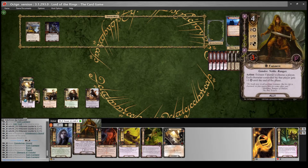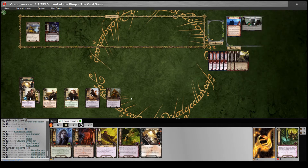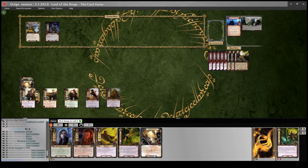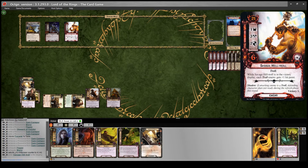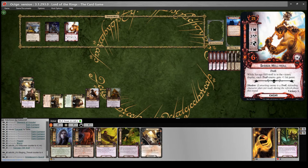Turn three: Steward of Gondor gives two resources, then I play Faramir for four. He's going to help us control what we quest for. Going to the quest phase - we've got three in there. If I quest with Pippin and Merry for four, reveal one card, then boost by two with Faramir. We reveal a Savage Hill Troll - four exactly, so no progress again but we get one from the quest card. This guy is 24 engagement cost - I can tank him but I can't kill him, so maybe it would be preferable to leave him in there and deal with him next turn.